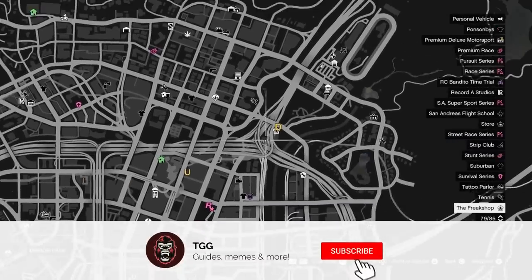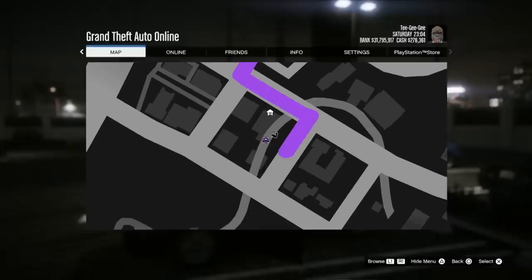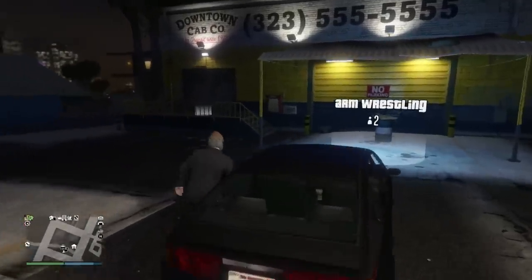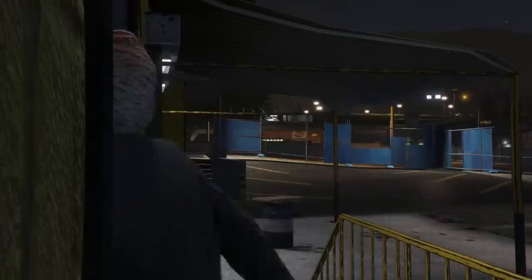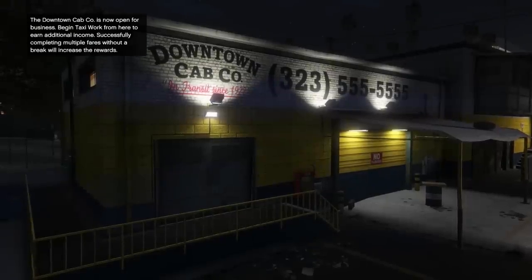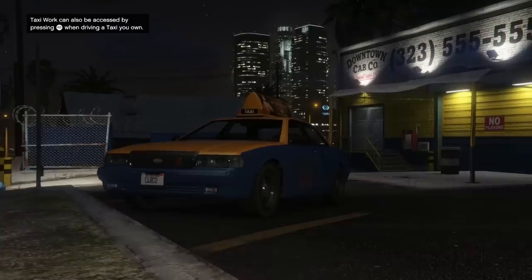First things first, how do we actually start making money with the taxi? You have to go over to the Downtown Cabco Depot, which is right here just below the Diamond Casino, walk up to the door and start working. It's going to put you in a taxi and give you some customers to go and collect. From there the process is extremely straightforward — go pick up the customer, it'll tell you where to take them, you deliver them, and then it repeats.